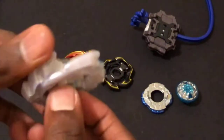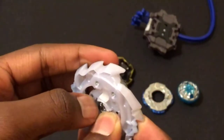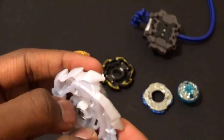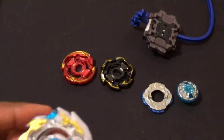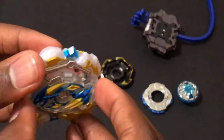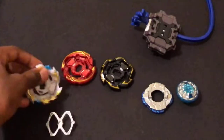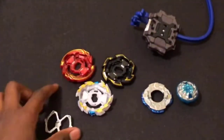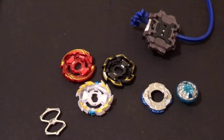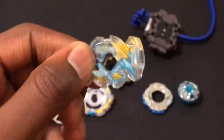Then you have Ace — Ace Dragon Zan. Take the layer base — let's take this thing apart. You push in the clips to take it off. Now you have the layer base by itself, just white and yellow with some blue accents. I actually like that.